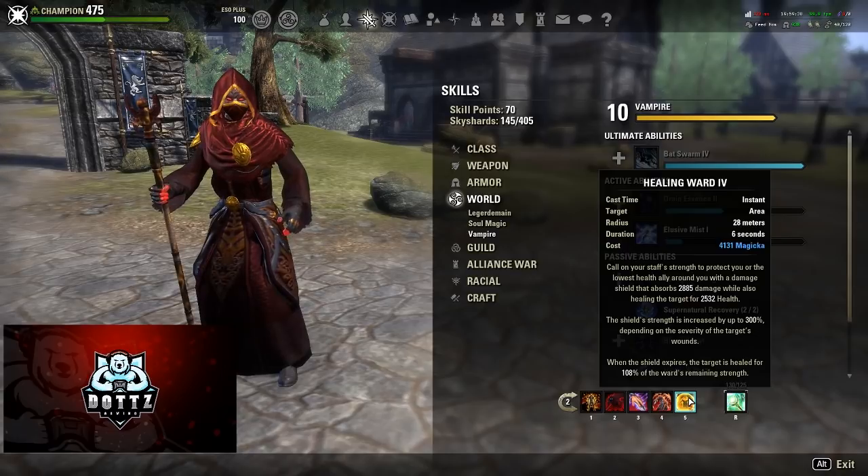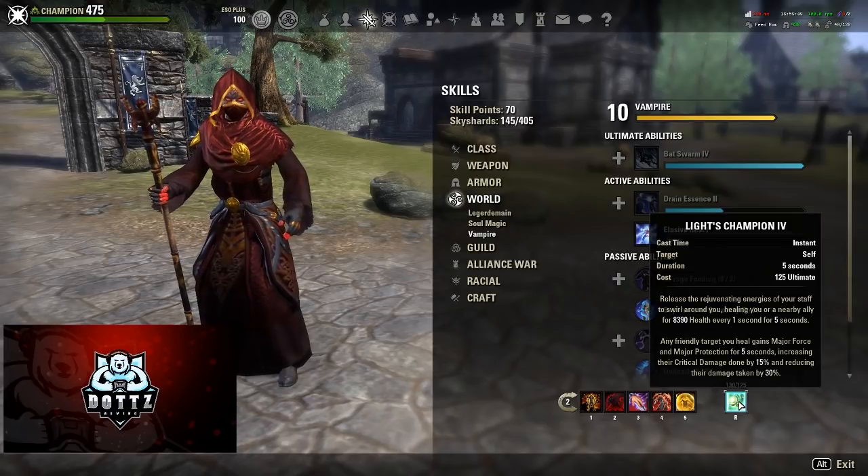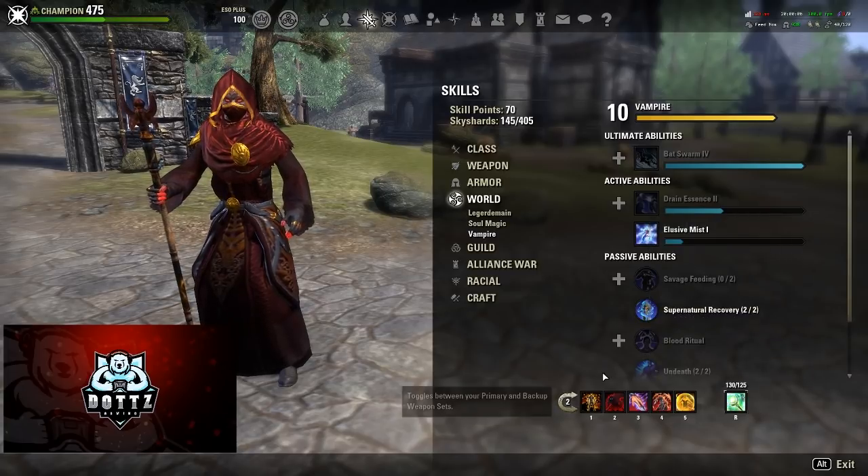Of course, Healing Ward — the bread and butter of the restoration staff. It's our damage shield, another heal in the build, and just too good not to use. Then our back bar ultimate is Leeching Strikes from the restoration staff line — our 'I'm never going to die' button. Simply pop this and you get major force, major protection, and a really strong HoT. It's such a good ability; I highly recommend having it on your back bar.